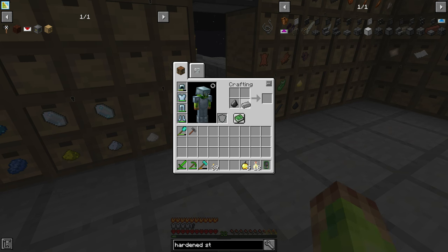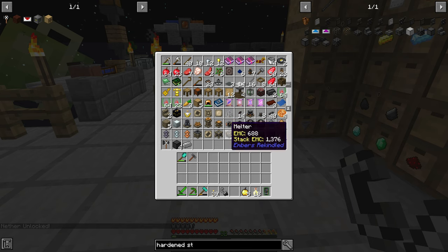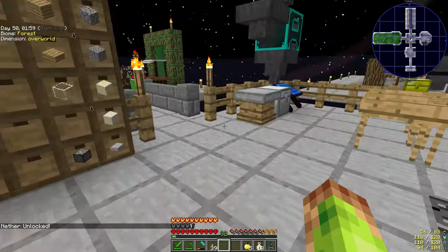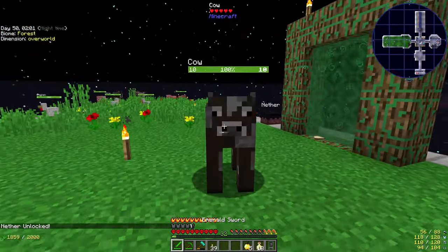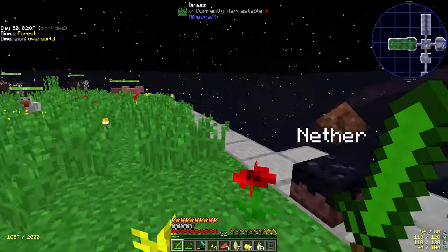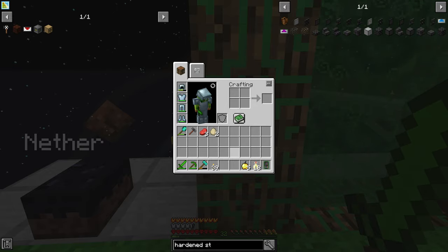Mix those two together and the nether is unlocked. Now we can use the cake and travel to the nether. We have our sword — not demon cows — our swords, apples, food, and various other things.